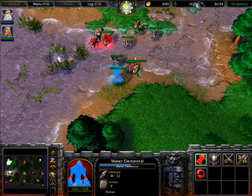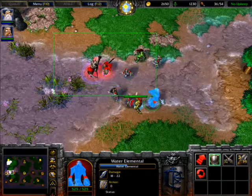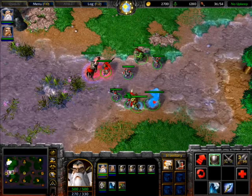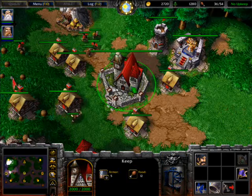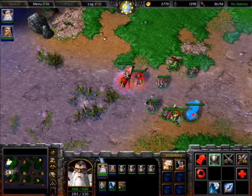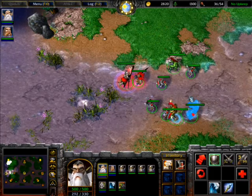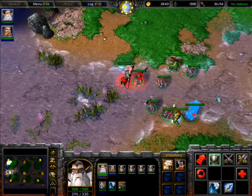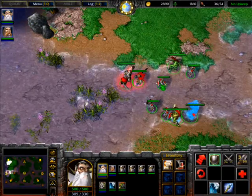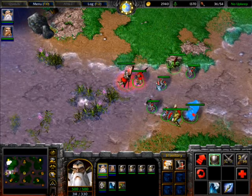Now, over the groups. For making groups, all I need to do is select all units, hold shift and press 1. This way, whenever I am at the base and press 1, I get all the units. The numbers I am mentioning are the numbers above your letter keys, not your number pad.